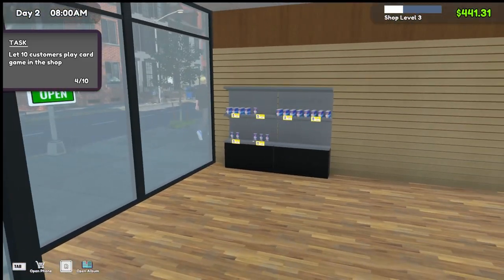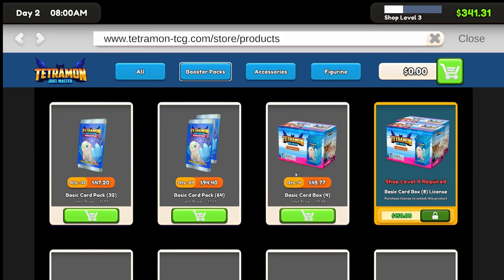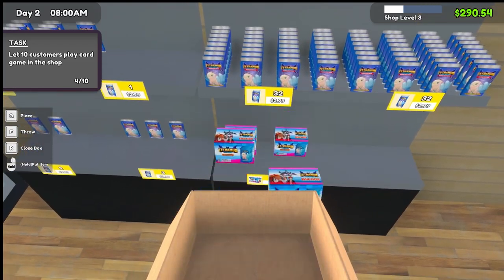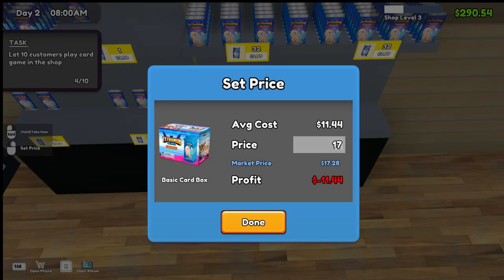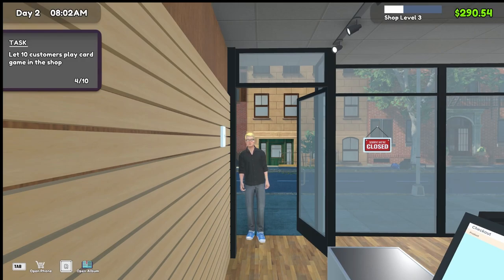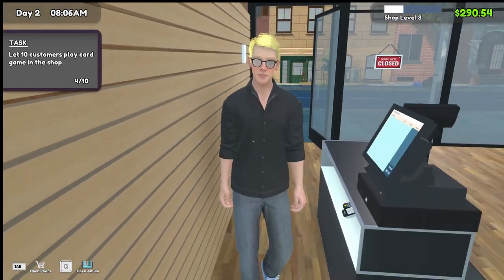I also want to try this card box - let's see what it does. Oh, it's a whole box of cards, only four available. Going for seventeen ninety-nine - that's a bargain. Let's open the store for day two. And of course, this guy is already waiting - he looks like a Marcus.